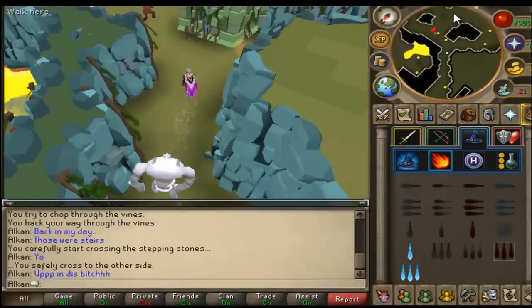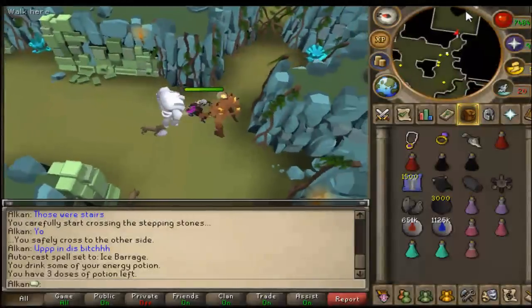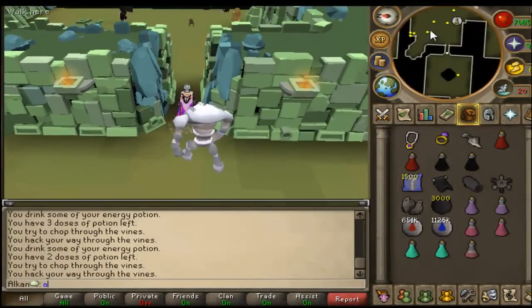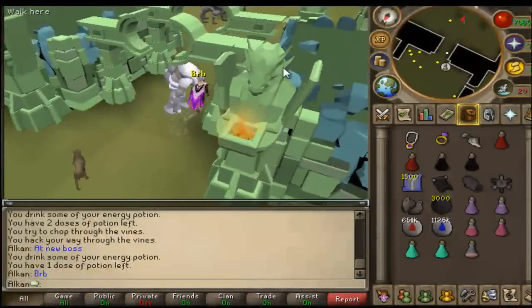I think iron dragons were a little bit under 100k an hour before, but now they're around 120 to 140k doing this method. As you can see, I recorded to see how long it took me to get here - it took exactly two minutes basically. I brought an energy potion just in case I ran out of energy, but I made it fine.